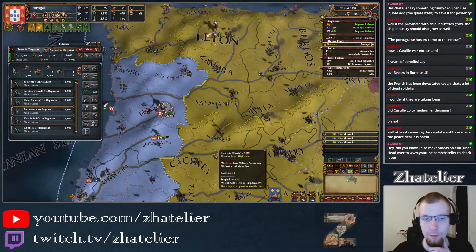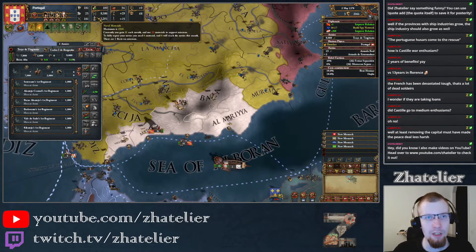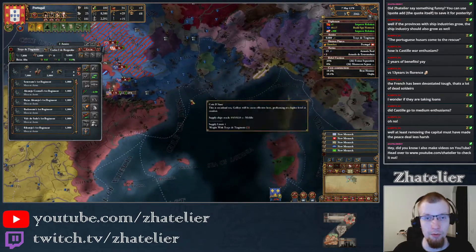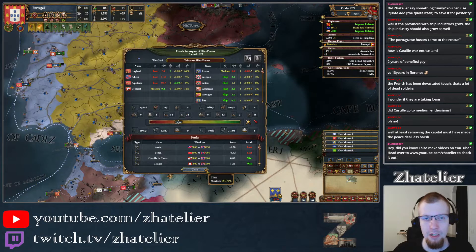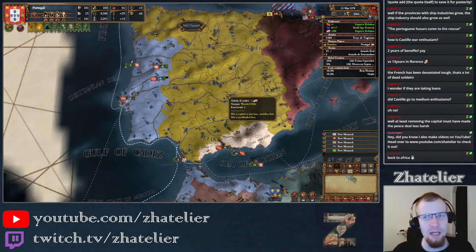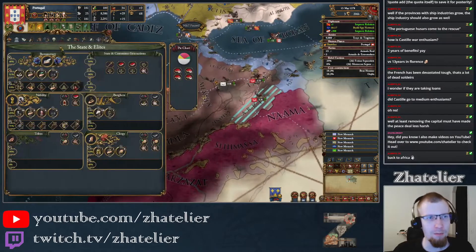I can't go through Castile now, but that's fine. We've still got the fleet over here and we are still getting naval material, so that's good. I could start blockading something over there. We've got a war against the Fares to do — get the next set of missions done.